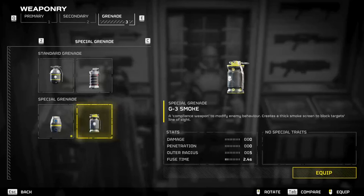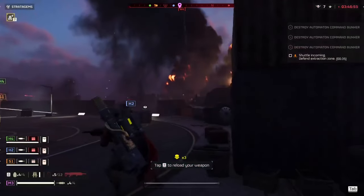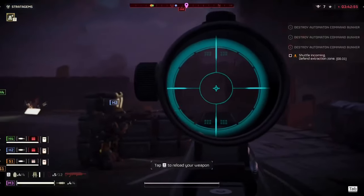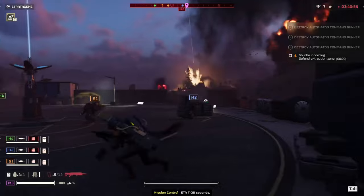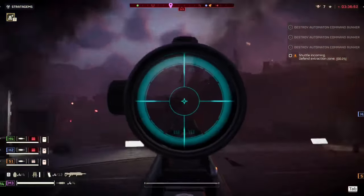I want to experiment with smoke grenades for these moments and try to ninja vanish, but I have my doubts and tend to choose damage over utility. This playstyle is a lot of fun and is a nice change of pace from the running and gunning I was doing with the Plaz-1 Scorcher. The R-36 Eruptor does good damage and has good utility, but I can understand if people pass this one up due to the time gap in between shots.